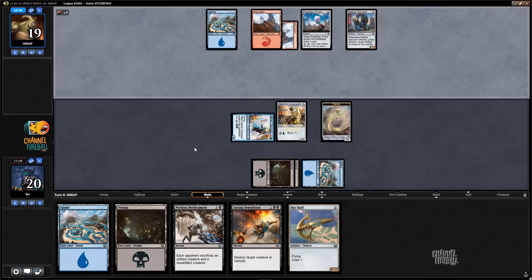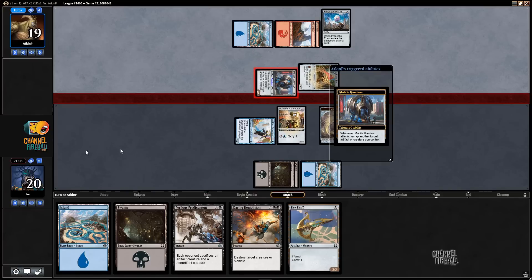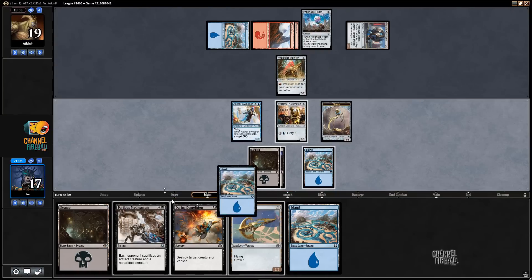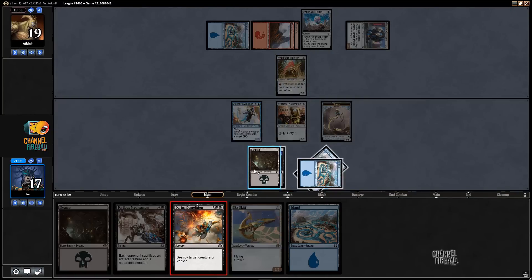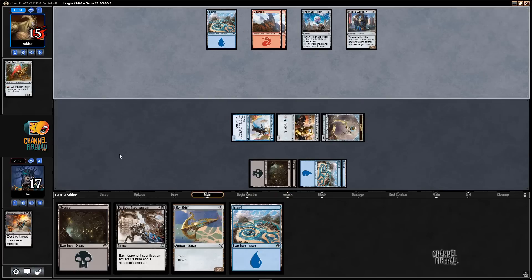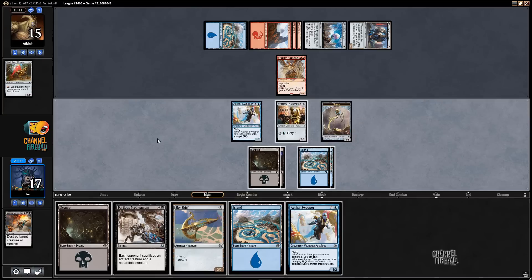What you got here — Weld Fast Monitor. Mobile Garrison coming in, attacking, untapping the Weld Fast Monitor. The question is do I want to Daring Demolition the Weld Fast Monitor? Yeah, I think so, because I have Perilous Predicament in my hand. I don't mind killing one of their creatures — this lets me attack. But if they play a non-artifact creature now, I would rather not use Daring Demolition. This looks like a Bastion Inventor — oh, a Free Jam Regent. Okay, that's large.